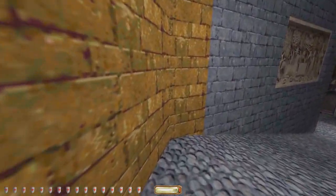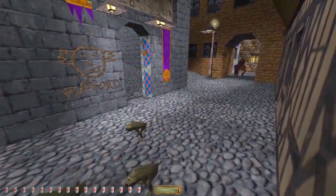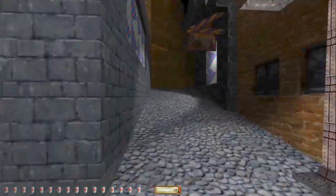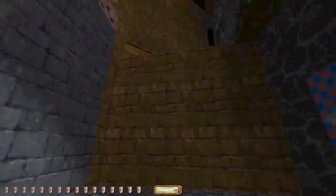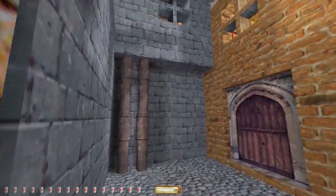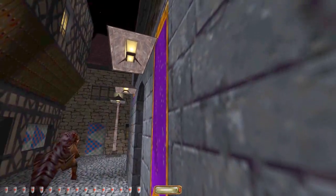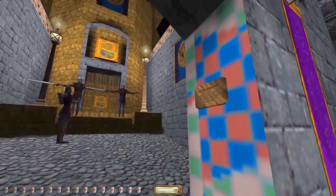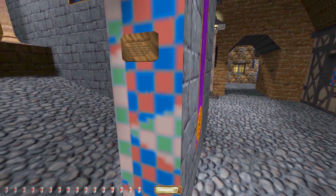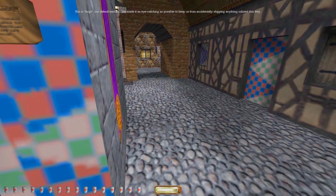I can almost swear that wind noise is just someone going 'Shoo!' Backward graffiti! Bunch of triangles everywhere. Sorry if I'm a bit quiet, I'm exploring it too. What's this? This is Jorge. Our default texture — we made it as eye-catching as possible to keep us from accidentally shipping anything colored this way. That makes sense — this pretty much stands out.